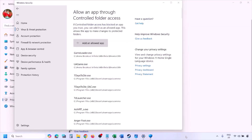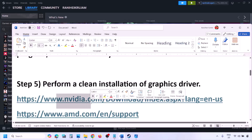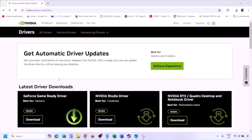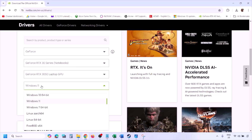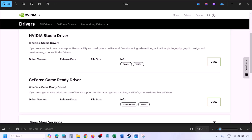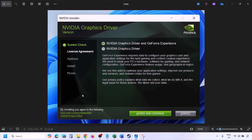The next step is to perform a clean installation of your graphics card driver. If you have an Nvidia card, go to the Nvidia website; if you have an AMD card, go to the AMD website. On the Nvidia website, select your graphics card and the correct operating system (Windows 10 or Windows 11), then click Find. You will see the latest GeForce Game Ready Driver — click View, then Download, and let the download complete.